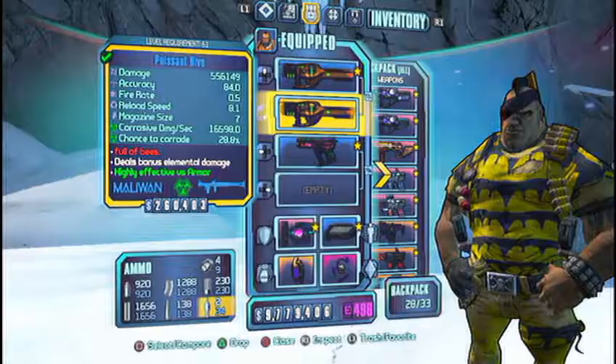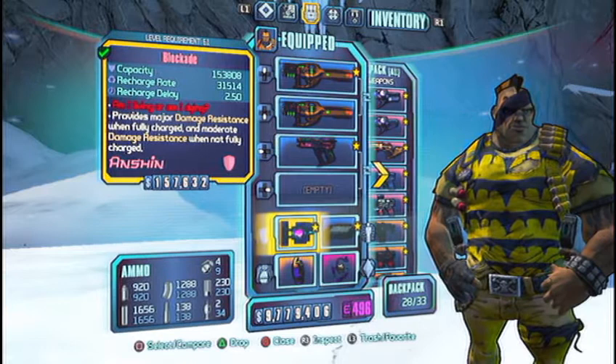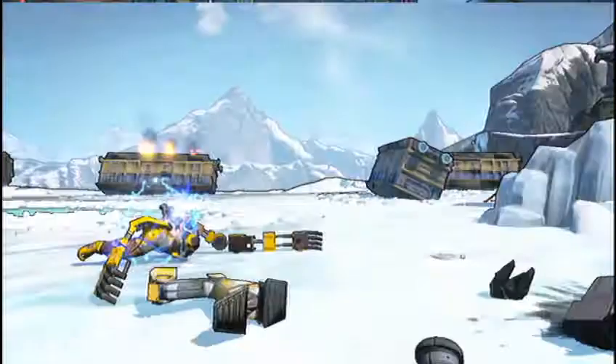But I figured that wasn't quite enough, so I got the Grog Nozzle pistol and I used the drunken effect to basically fire a lot more projectiles, as you'll see here in a minute.